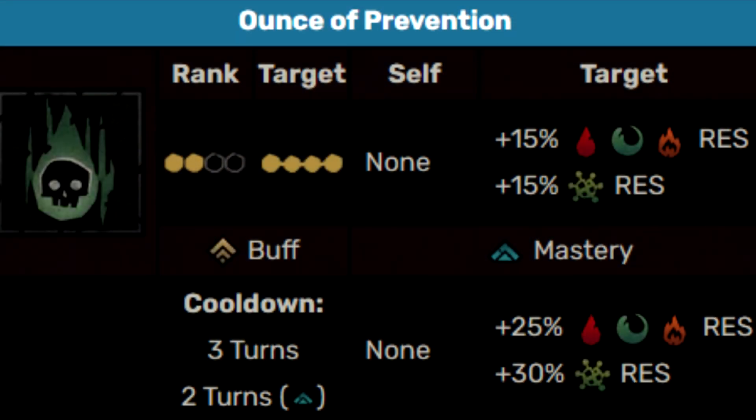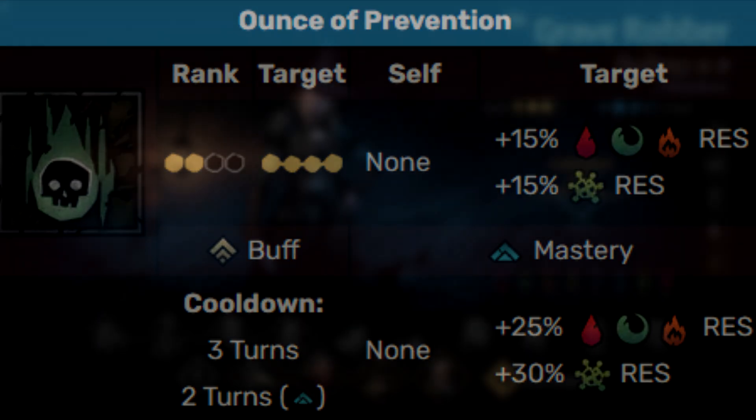The next one we have is Ounce of Prevention. This is one of her support abilities. This can target every single person on the party all at once, and what it does is raise everybody's resistance to all damage over time types, as well as disease resistance. When upgraded, it increases the amount that it helps resist those debuffs.